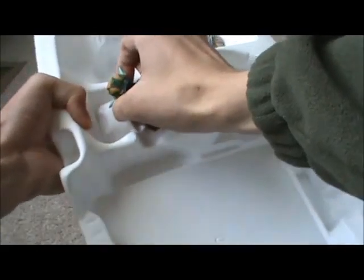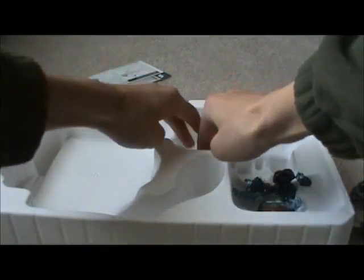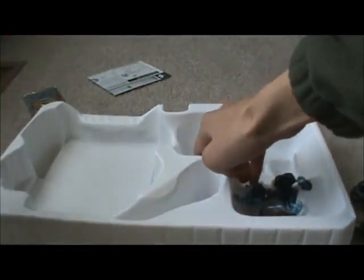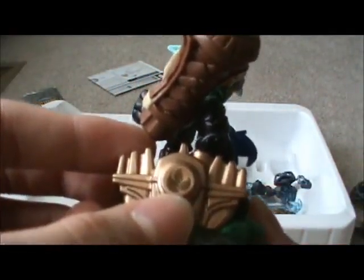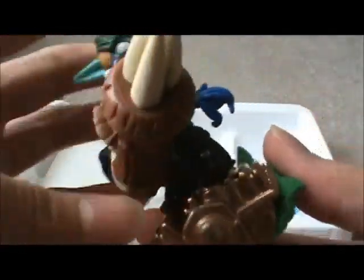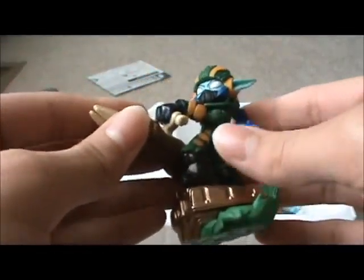Here's Hot Streak — the wheels are movable, they're like blue flame wheel things, which is pretty cool. You've got the fire symbol under there like you would on the figure normally. There's the little tab here. That's neat — there is Hot Streak.